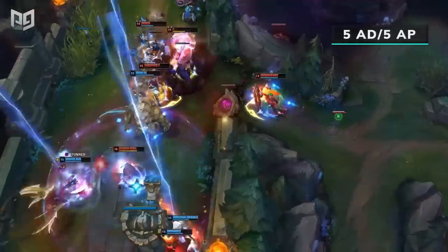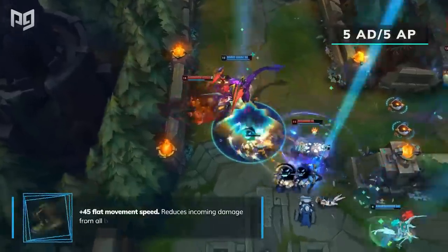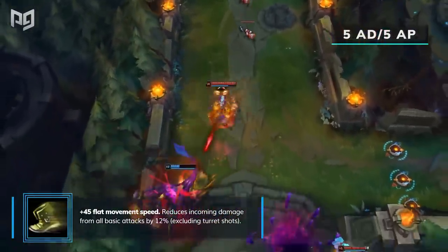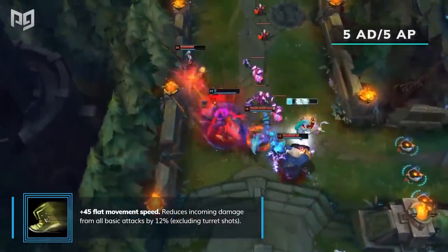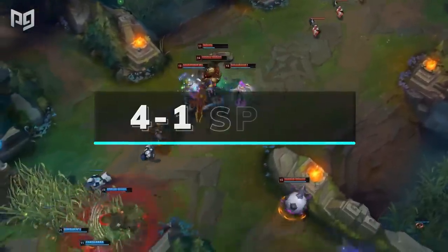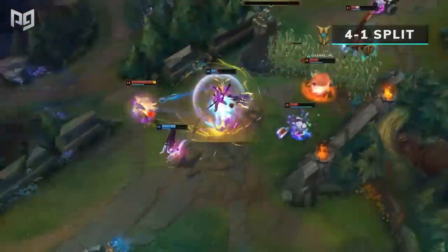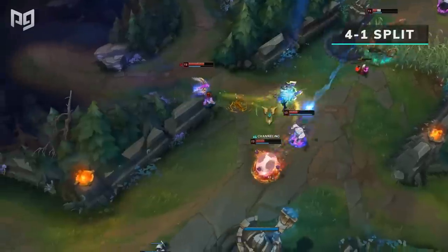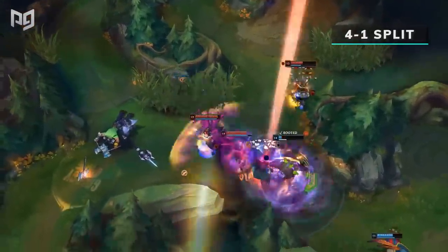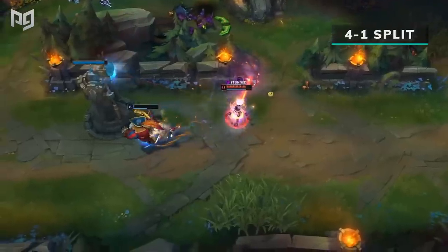Against heavy AD teams, regardless of your champion, you'll likely need to consider changing up your build. A small change like taking Ninja Tabi can really go a long way. The same thing applies for teams that are all AP, with MR of course. A common damage split you'll see on the enemy team is either a 4-1 allocation — meaning 4 AD and 1 AP, or 4 AP and 1 AD. Having four champions dealing one source of damage pushes enemies to itemize for it, which allows the outlier to deal more damage.